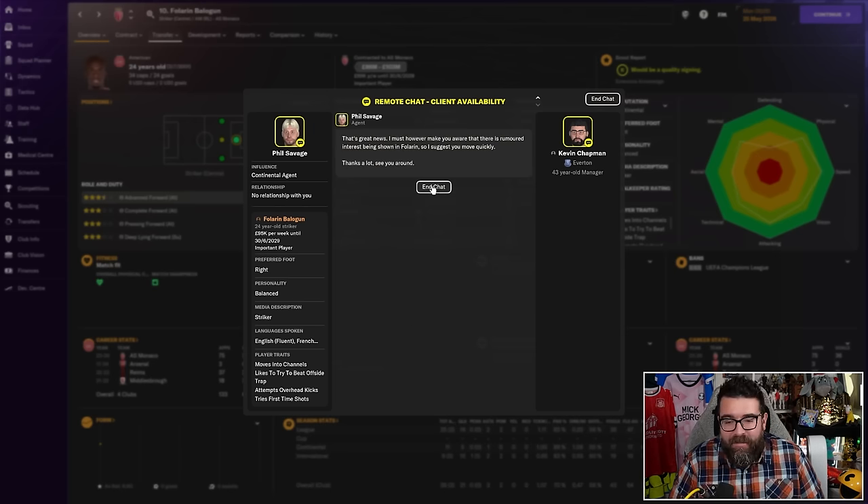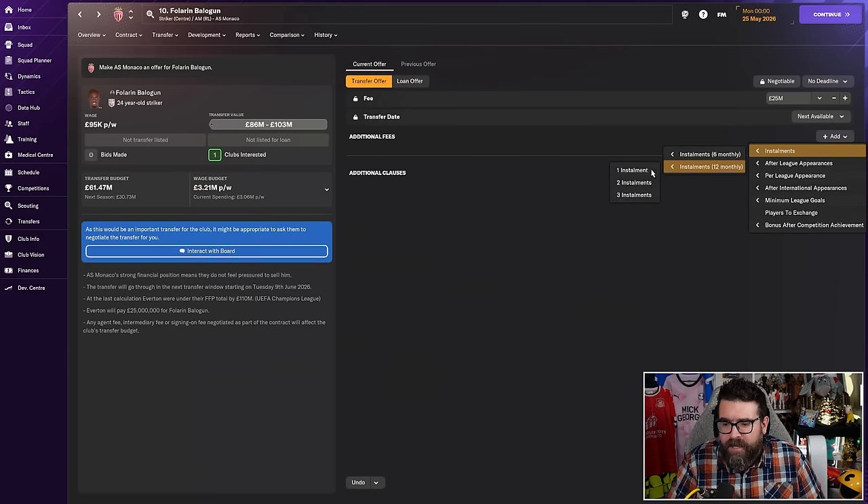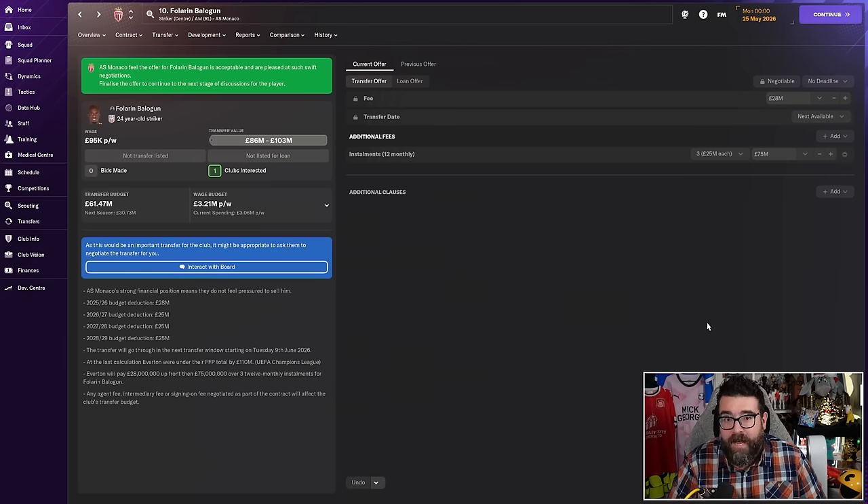More often than not, pushing the agent works, but the bit we're demonstrating here is using installments. We now know it's up to £103 million. If you're going to be using installments, you tend to have to go towards the higher range. We could get about a quarter of his transfer fee up front and stick the rest on installments. So we could put £75 million on installments, bringing us to a total of £103 million — the top of his range — but only committing £28 million up front. We suggest those terms and they accept them.